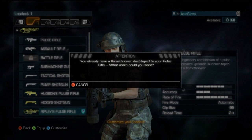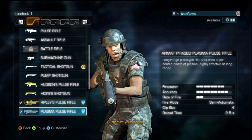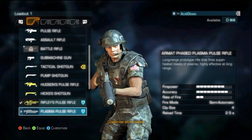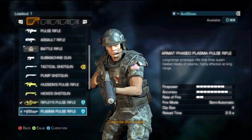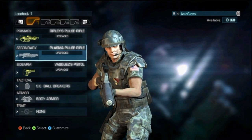This goes for the three weapons known as the Sonic Electronic Ball Breakers, the Phased Plasma Rifle, and Ripley's Pulse Rifle. I got some game footage and I'll show you guys what they look like, what they do, how they work, and compare them to different other weapons we have in the game already.